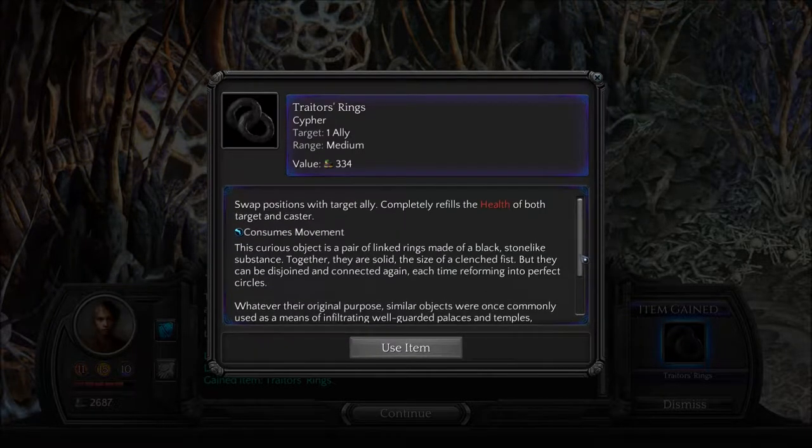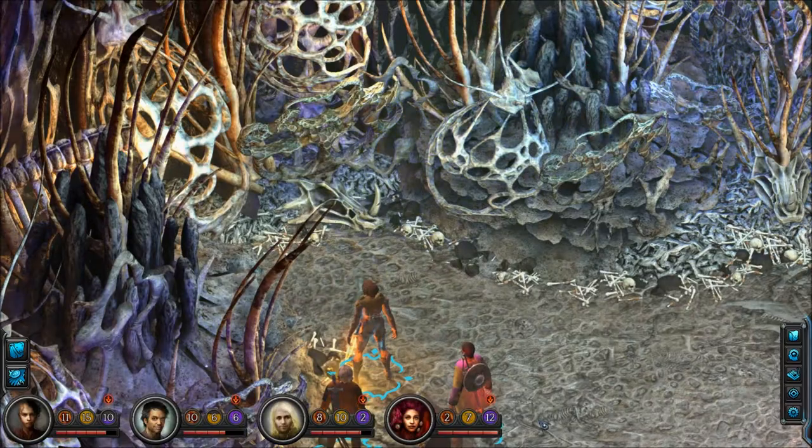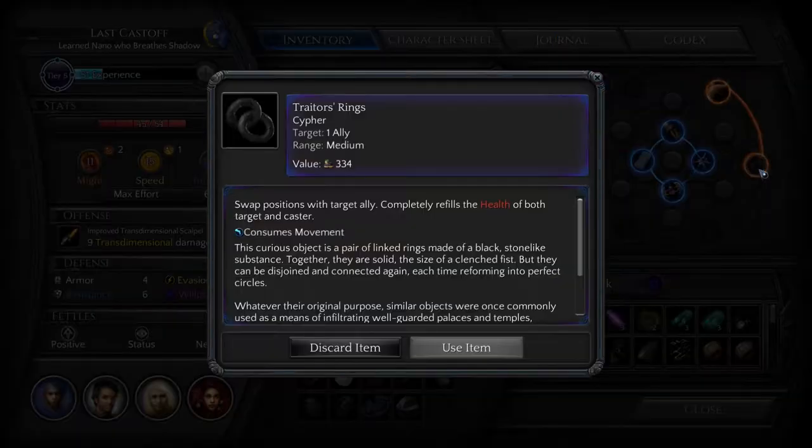Swap positions with a target ally. Completely refills the health of both target and caster. Well, even if we don't need to trade positions, it can refill our health — so that's another function. This thing's pretty cool. Similar objects were once commonly used as a means of infiltrating well-guarded places and temples, particularly in assassination attempts. An assassin and a willing accomplice — usually a bribed servant or a scheming advisor — would each wear one of a pair as an easily concealed armband. When one wearer squeezed his hand firmly, the two conspirators would immediately swap places. Let's not use it again.